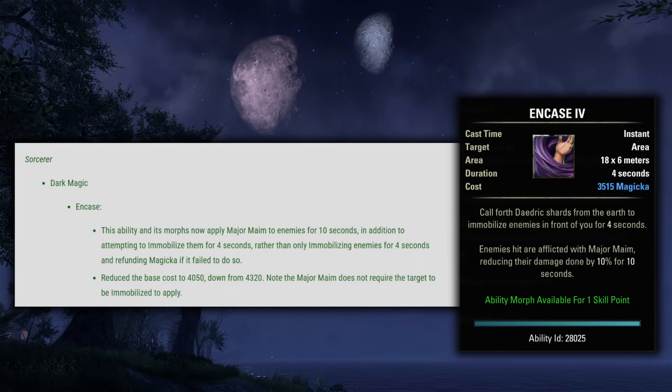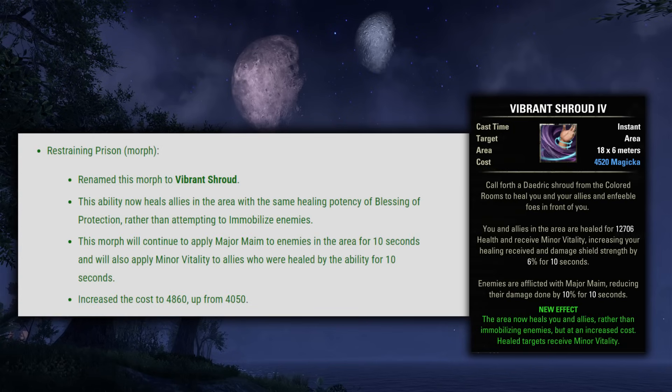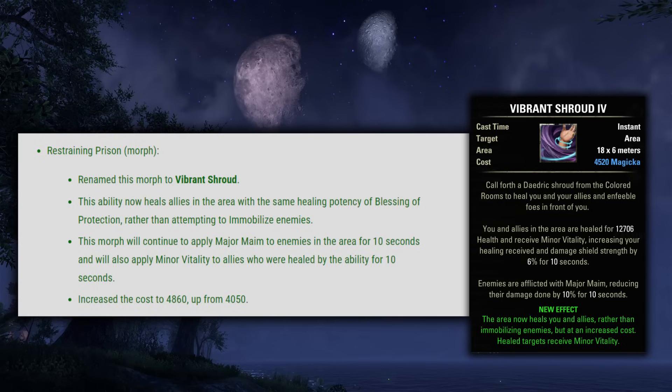Moving on to Sorcerer. They did some reworking to the ability Encase — this ability and its morphs now apply Major Maim to enemies for 10 seconds and they reduced the base cost to 4050 down from 4320. Then they renamed Restraining Prison to Vibrant Shroud. This ability now heals allies in the area with the same healing potency of Blessing of Protection rather than attempting to immobilize enemies. This morph will continue to apply Major Maim to enemies for 10 seconds and will also apply Minor Vitality to allies who were healed for 10 seconds. The cost was increased to 4860 up from 4050, making it very similar to Combat Prayer but with different secondary functions.